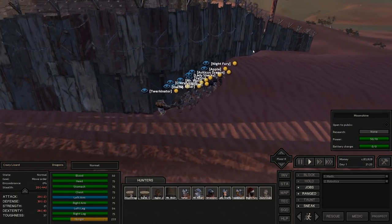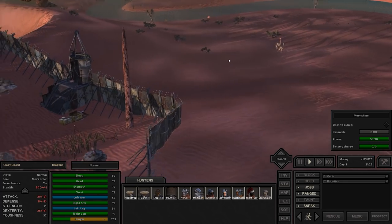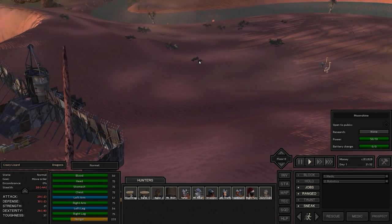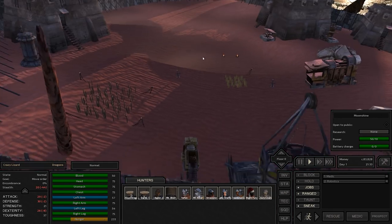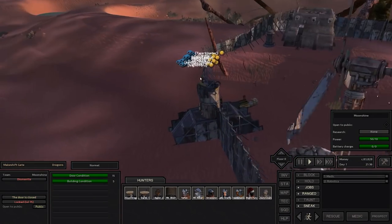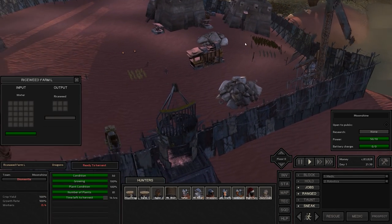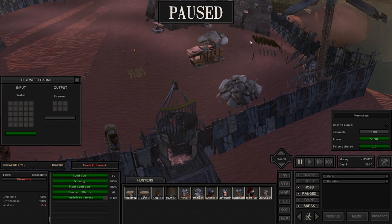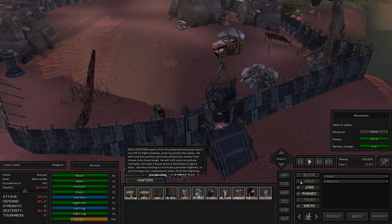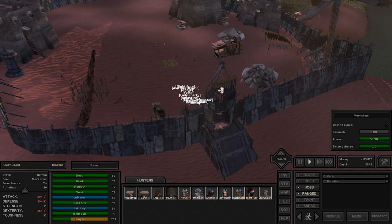We have finally made it back to our base of Moonshine — thank goodness. We're greeted by two big things out front, but let's just try to sneak by them and get inside if possible. Yeah, it looks like our base is still intact. Doesn't look like there's anybody hanging out inside. We'll get inside and start doing some farming because it looks like our riceweed farm is ready to harvest — it's got 13 hours left. Let's get inside, close the gates — we've got a lot of work to do.